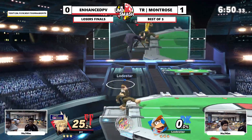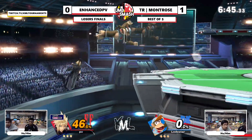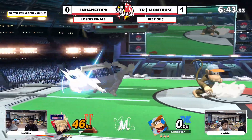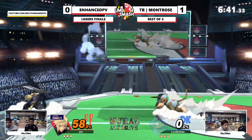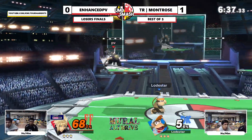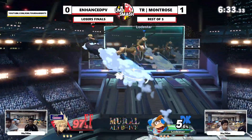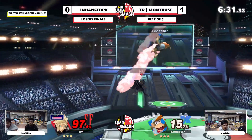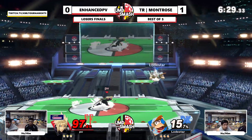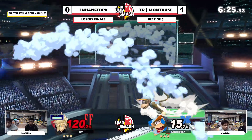I think another thing about Enhanced in general — most good Cloud players do this — he utilizes all of Cloud's tools. He uses fair really well, neutral air. Another thing I've been noticing is Enhanced is threatening the high recovery a lot. He's jumping off stage, not just going straight to ledge — he's always using his jump. Into banana.